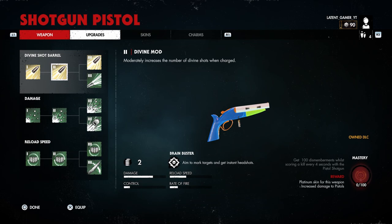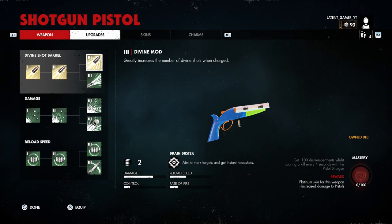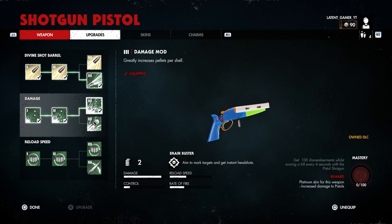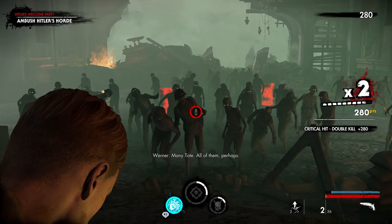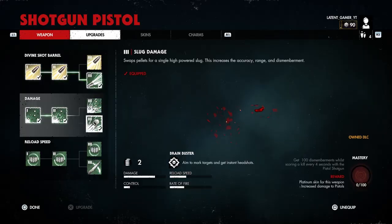Now that you've unlocked everything, let's look at what this pistol can do. This is a divine weapon, so your Divine Mod goes all the way to Level 3 and should be very strong or overpowered in the right hands — or you can stop at Level 2 and choose a Trigger Mod which fires both shells at the same time. Your Damage Mod can go all the way to Level 3, or you can stop at Level 2 and choose Slug Damage Level 3, which swaps your pellets for high-powered slugs, increasing accuracy, range, and dismemberment.